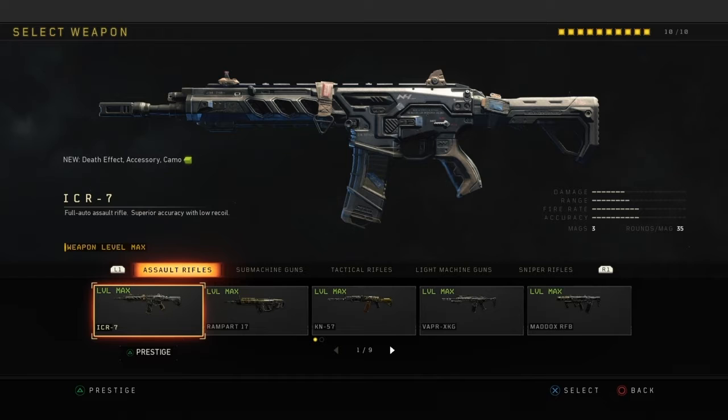First off, the ICR-7. I kind of rarely touch this gun because I'm not really a fan of it. I like the Black Ops 3 ICR because it hits better. And since the game has bullet travel — I hope they don't put bullet travel in the next Call of Duty — it's kind of hard to hit your shots. It's really good for long range but I do not recommend using it for close range. That's all I have to say about this gun.